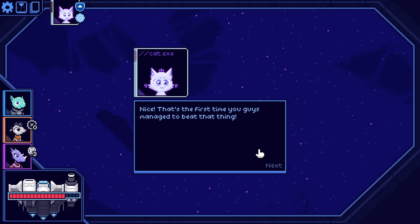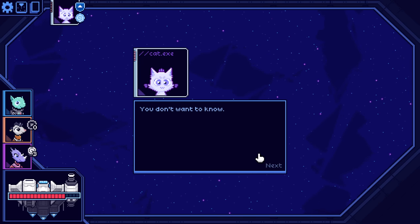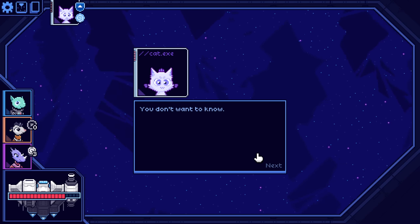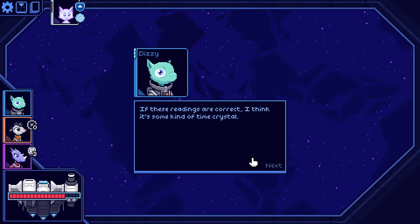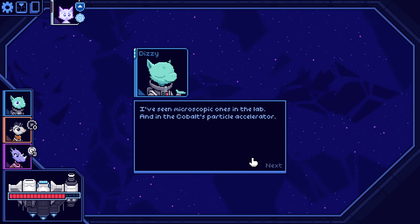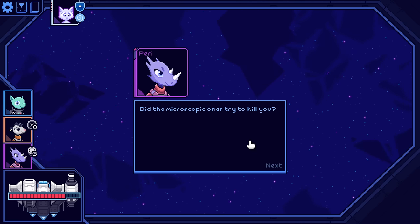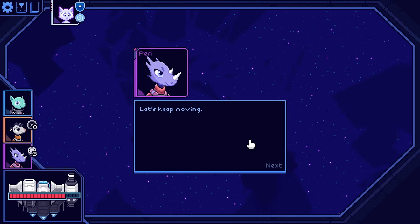That's the first time you guys managed to beat that thing. Wait, really? How many times have we tried? You don't want to know. I'm gonna assume it's 500. It can't actually be 517, right? They might have died on the first enemy at some point. If my readings are correct, I think it's some kind of time crystal. I've seen microscopic ones in the lab and in Cobalt's particle accelerator, but never so large. Did the microscopic ones try to kill you too? Not in a way that I was able to perceive. No. Let's keep moving.